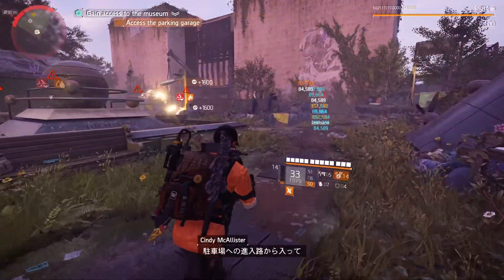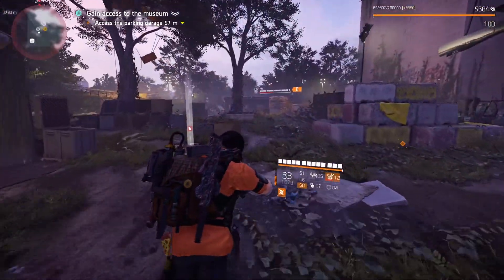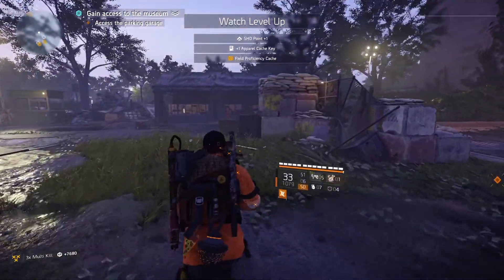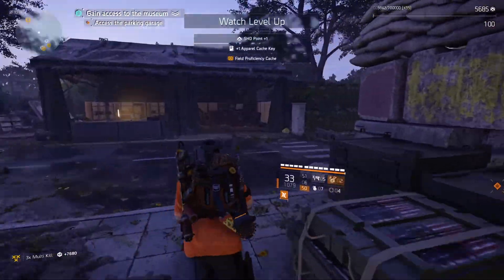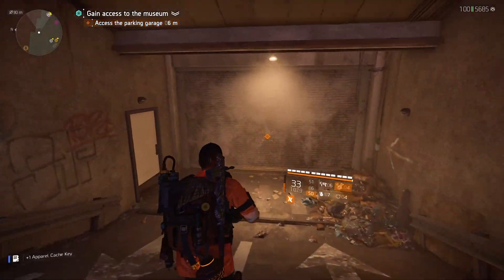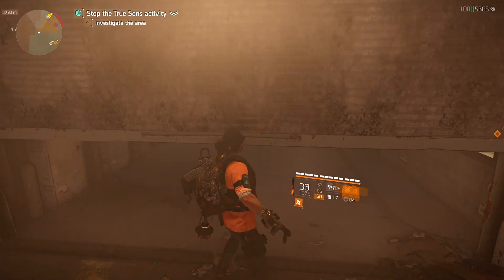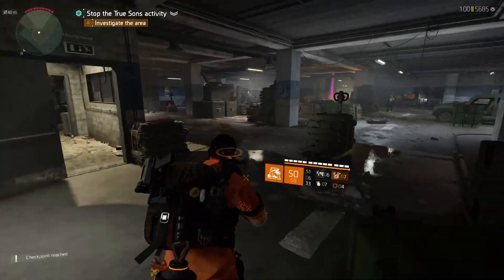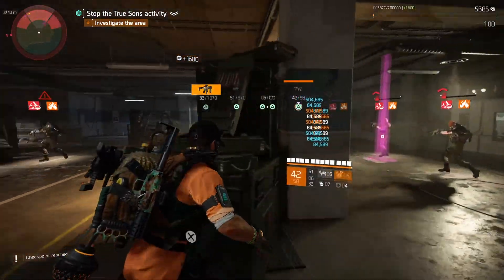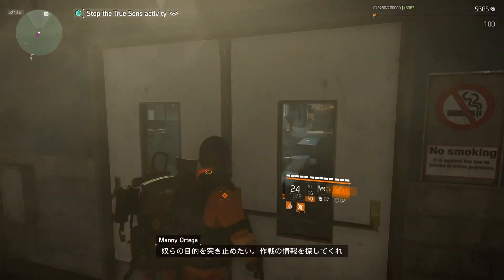The ramp to the parking garage looks like your best way in. Truesance munitions detected. We need to figure out what they're doing here. See if you can find any intel on their operation.